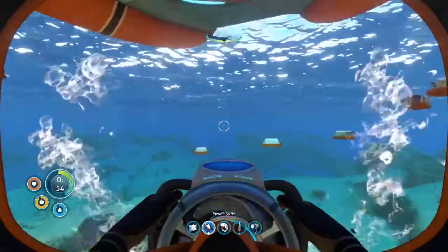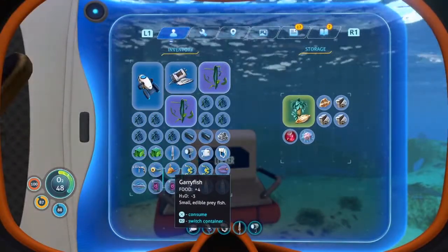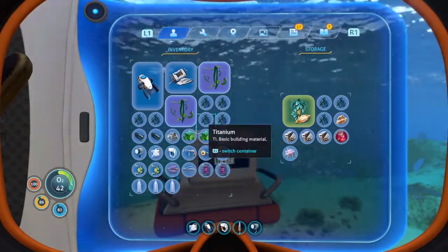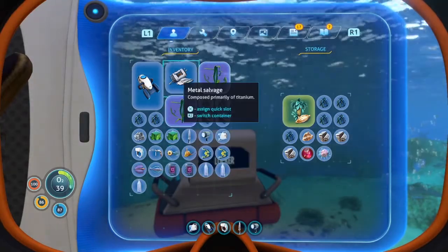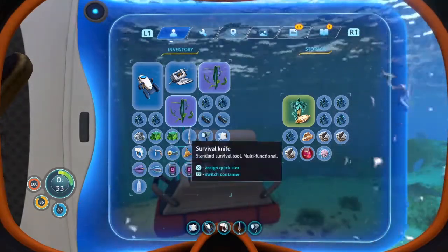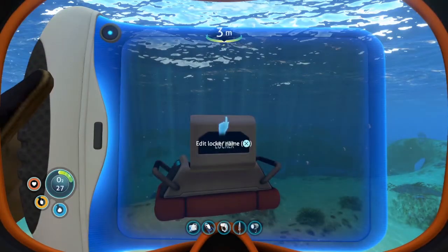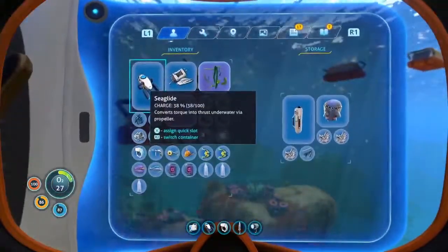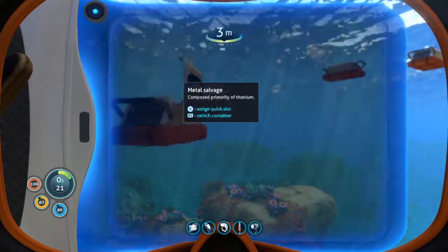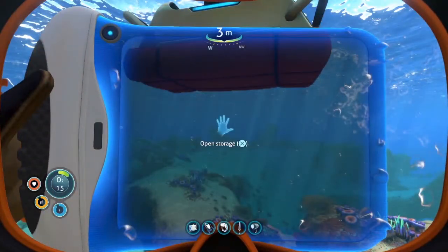Let's throw some stuff away in these crates. Are you empty? Not completely empty, but good enough. Some of this can go away. I need the silver. I don't need this stuff, but I should put it together somewhere. You got space for both of them. Perfect. Metal salvage — we can convert into titanium at some point. Unless there's space... there's space here, let's just throw it in. It takes up the same space.